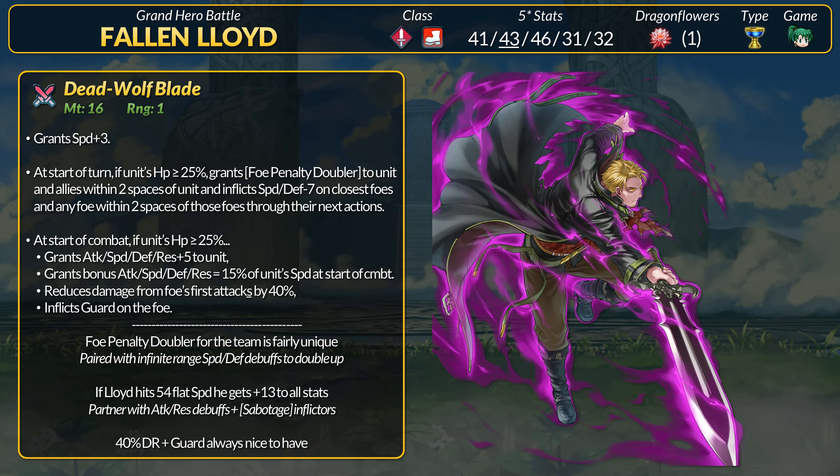Now this isn't even Lloyd's only stat advantage. Dead Wolf Blade grants a bonus to all stats scaling off flat speed. With merges, Lloyd can easily hit 54 flat speed, which will add to the base plus 5, and can get him plus 13 to all stats. If the debuffs start stacking, things get out of hand real fast. Lloyd is a very stat-focused unit, which is nice, but you do also want combative perks. This weapon has 40% DR that will work on the first two brave hits as well, plus you get guard.